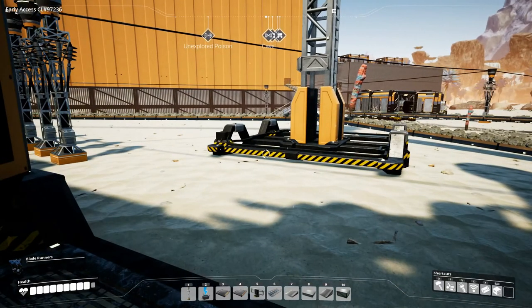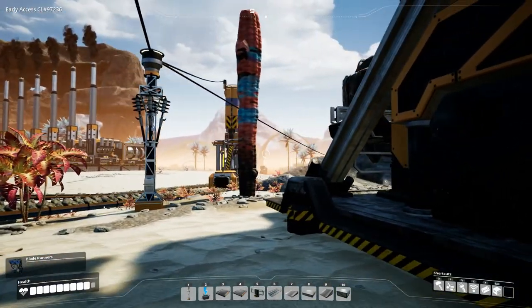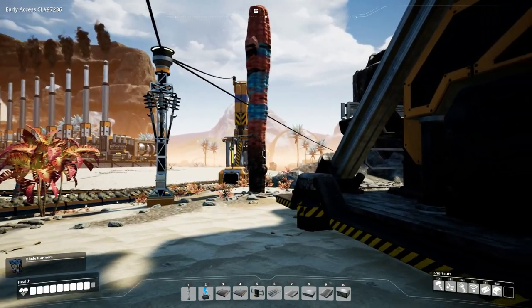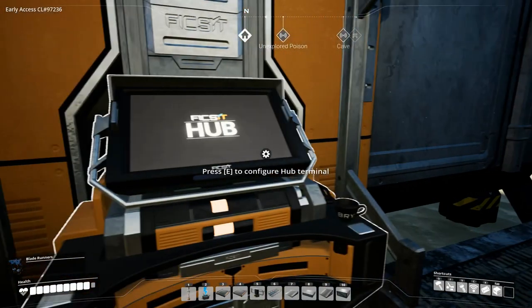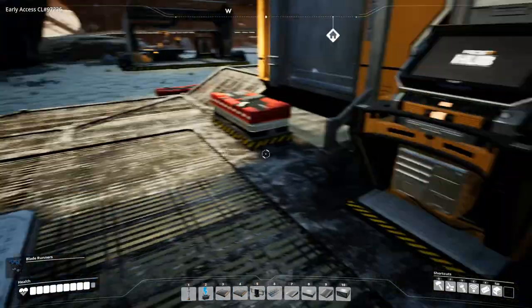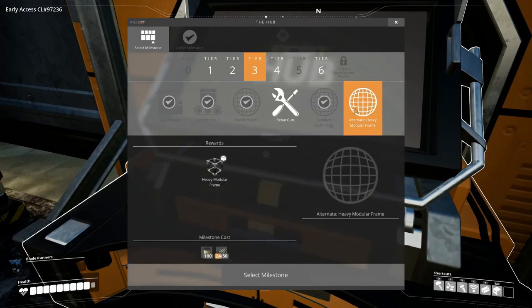Hey everyone, I'm Nog and welcome back to Satisfactory. Last episode we got some oil going, we got plastic and rubber being produced in a single machine each, which is all good, but it's going to take a little while to get the amounts that we need. So I figured that while we wait, we want to unlock the alternate heavy modular frame.